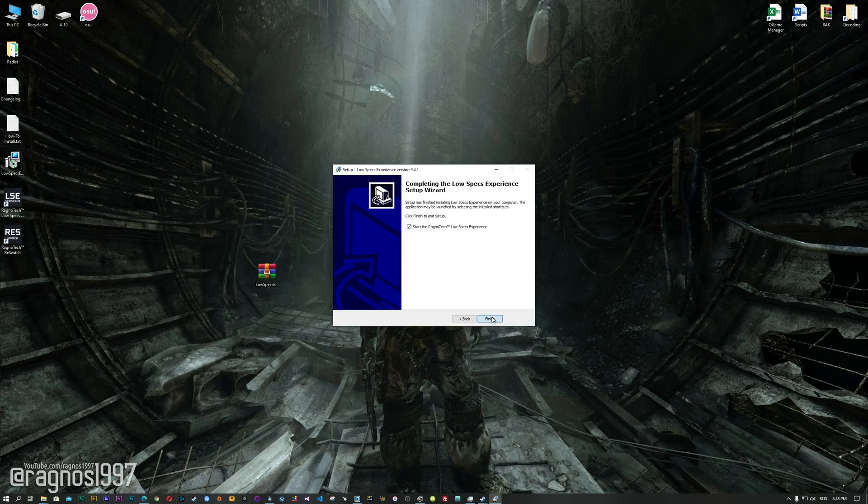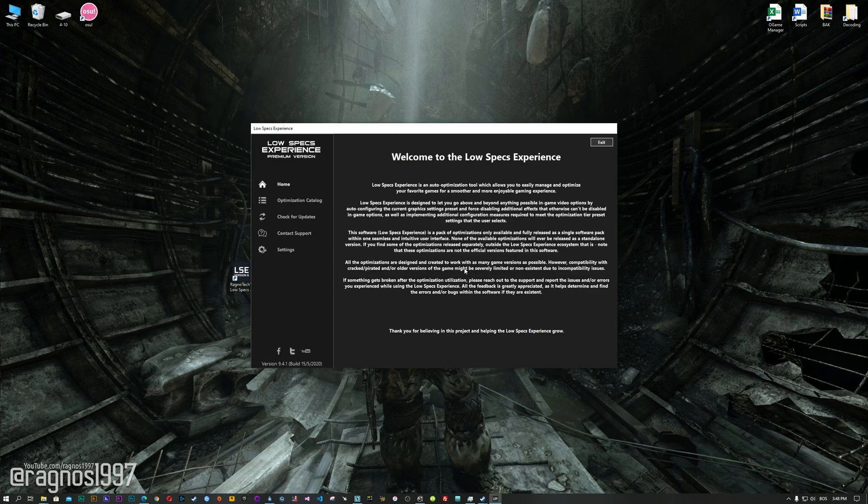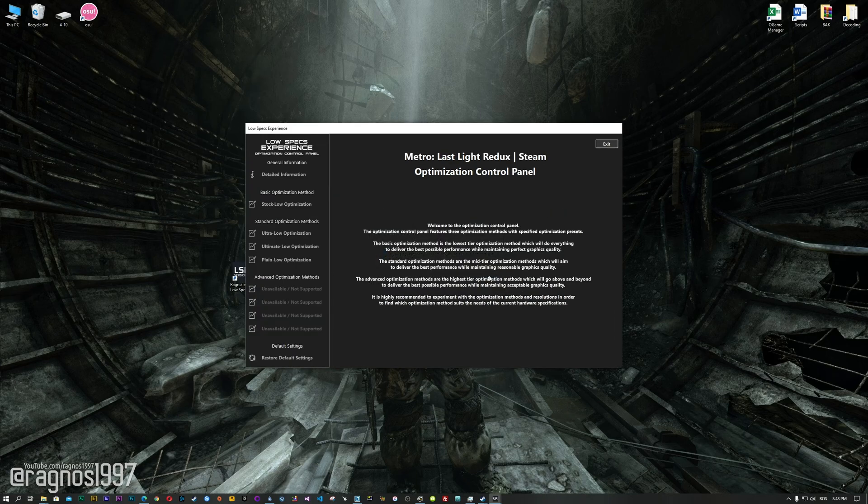Start the installation process for the Low Specs Experience. Once it's done, start it from your Desktop shortcut and head over to the optimization catalog section. From this drop-down menu, select Metro Last Light Redux, and then press 'Load the Optimization Package.' The Low Specs Experience will automatically check if your game is supported by this optimization. If it is, press OK and the optimization control panel will load.